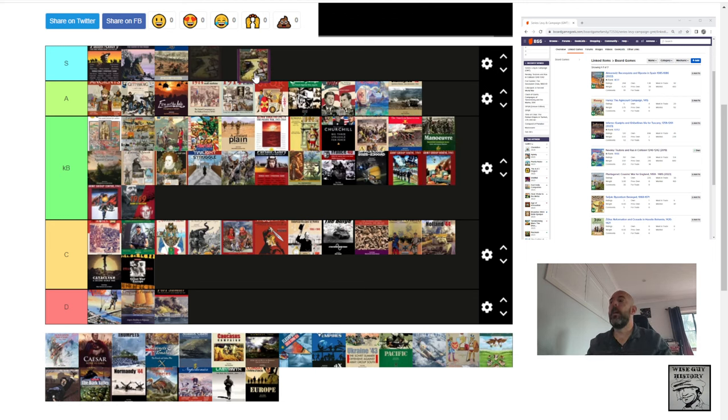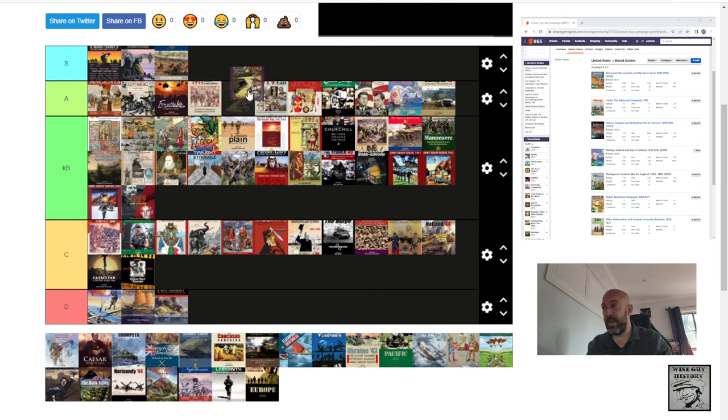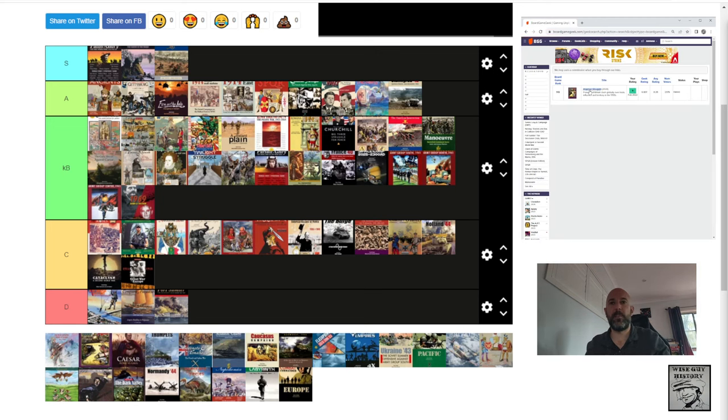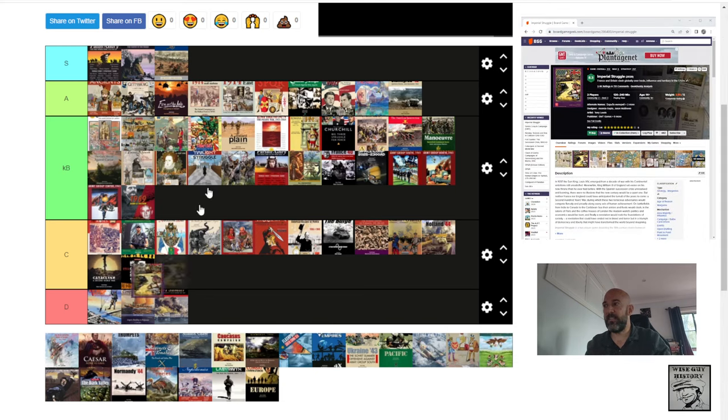Imperial Struggle — the successor to Twilight Struggle, but a vastly different and in my opinion vastly improved gameplay. I rate it a 9 on BoardGameGeek. Does it deserve S tier? No — it'll fall just short at A+. Everything I've said about Twilight Struggle — I think this is a far better game. Don't let your feelings about Twilight Struggle influence your feelings about what Imperial Struggle might be like. It's a very different game and so much better in my opinion.